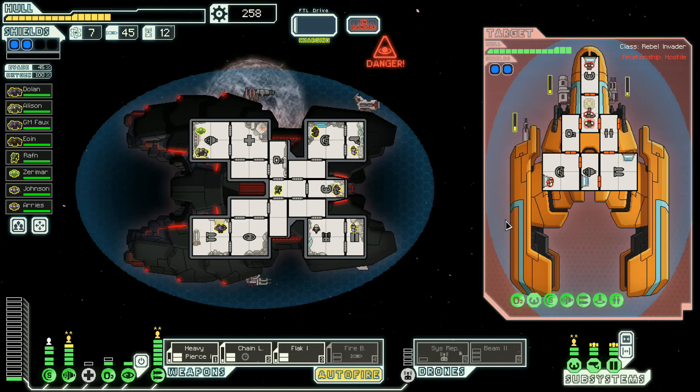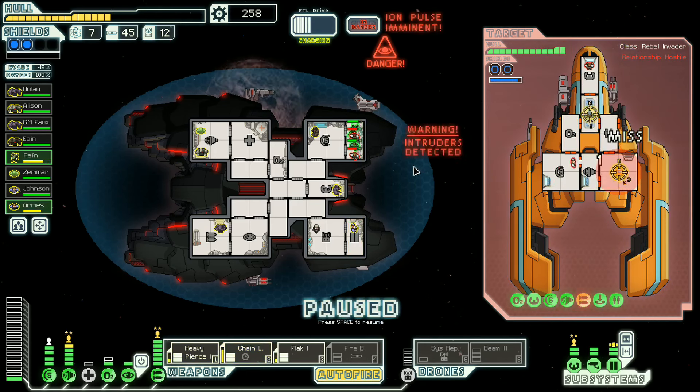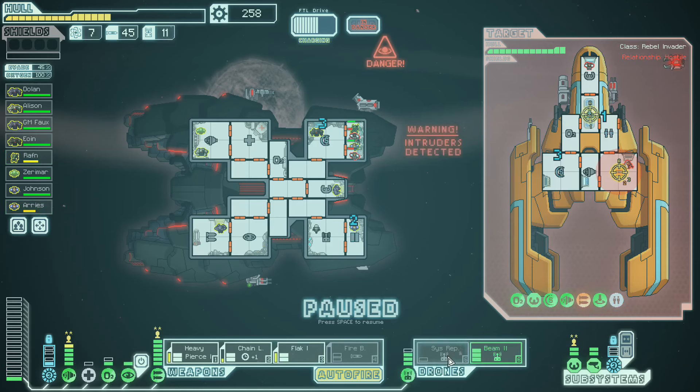I should have spent some more on my engines. What about flak? Flak, hit the weapons. Chain laser, hit weapons. Heavy Pierce, go after the teleporter — I want them to lose their crew. How's the fight going? The fight's going okay. There we go. Beam drone, go. Our doors are mostly down — interesting.